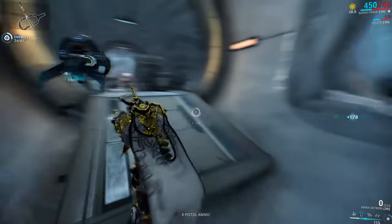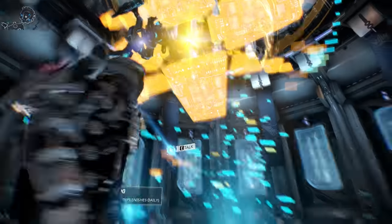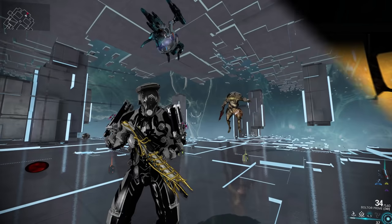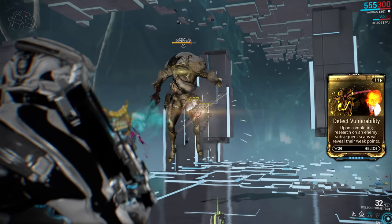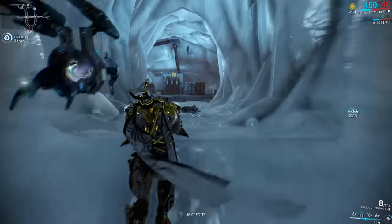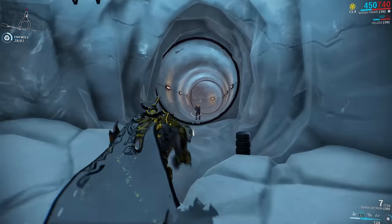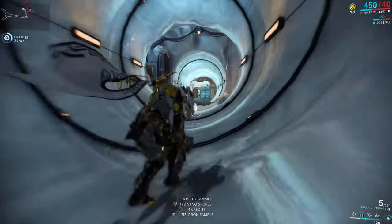Targeting Receptor and Investigator will both appear in your inventory once you build Helios, but there is a third precept called Detect Vulnerability available from Cephalon Simaris. This one only becomes useful once you start filling up your codex entries, because Detect Vulnerability causes Helios to create weak spots on enemies that have a completed codex entry. It doesn't consume a codex charge or require Investigator to be equipped — it simply picks a random enemy every now and then and marks them with a weak spot for 9.5 seconds.